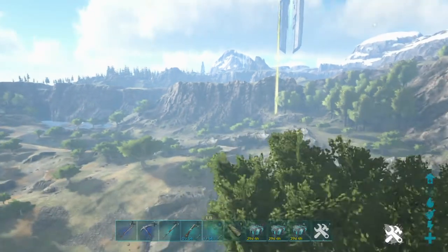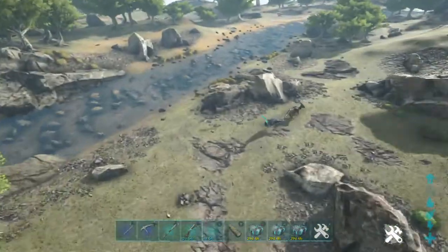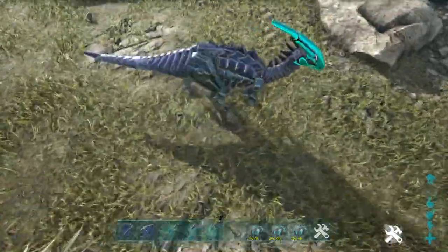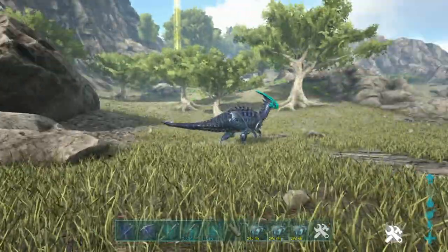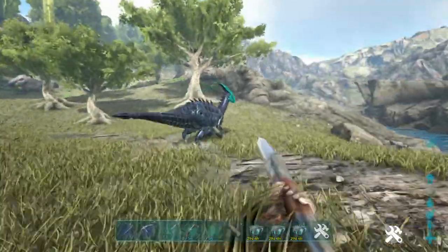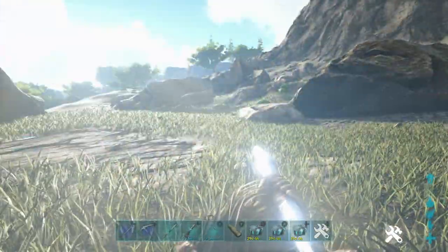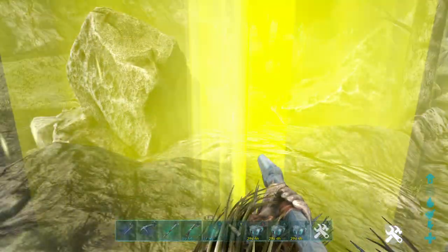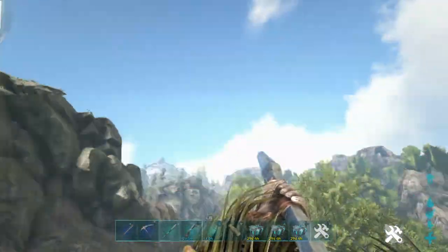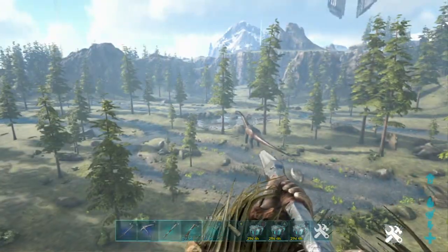We've only got a couple more minutes of exploring and then we have to get serious. That guy's not too special and he's very low level - I probably need some of his parts. I'm so sorry, I don't like killing the tech but I need that stuff. Still no birds - what's going on?